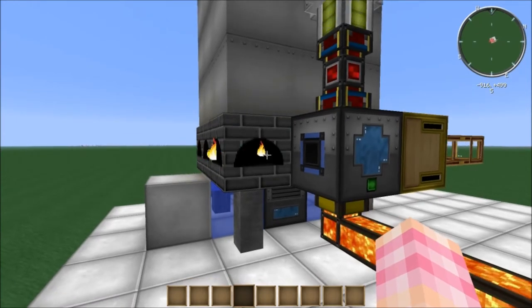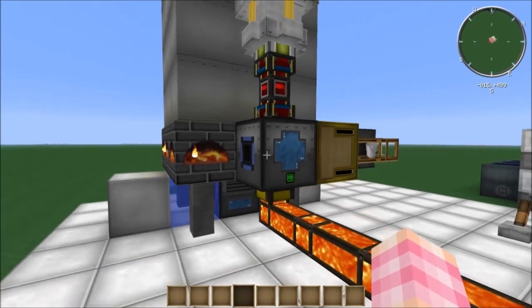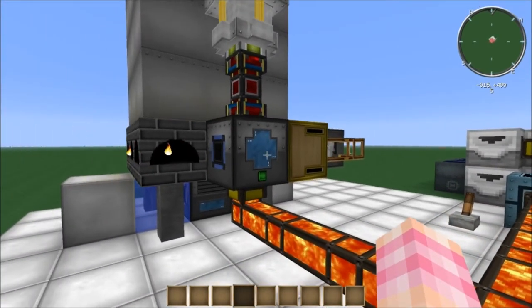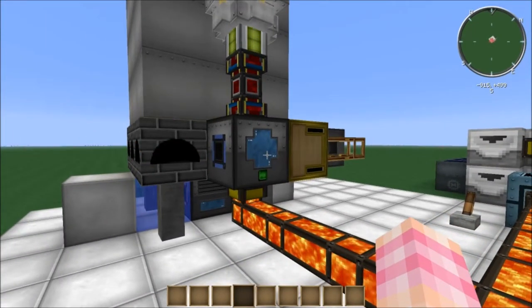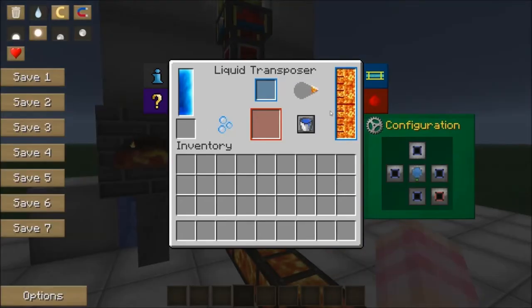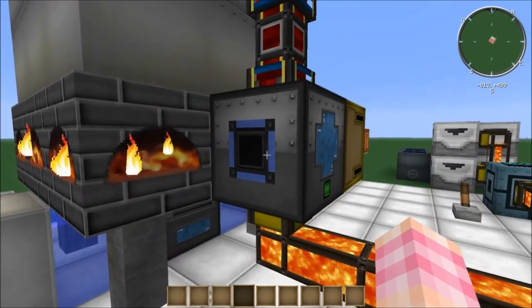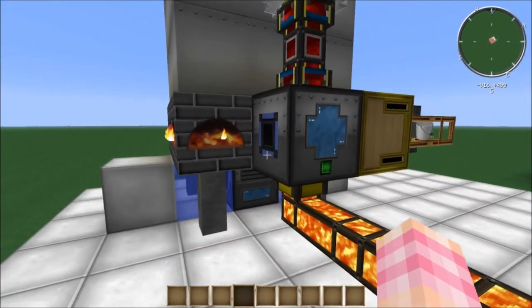The solid fuel firebox will run on buckets of lava or cells, but if you use cells the cells are destroyed. If you use buckets you get the buckets back — that's why you need to use buckets. So the system uses a liquid transposer to take the lava from our lava supply pipe and put it into buckets, which then get dumped straight into the boiler.